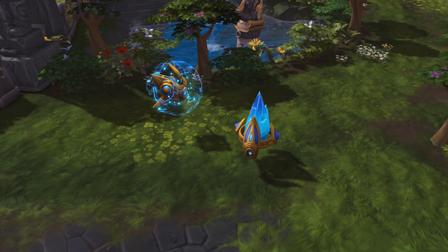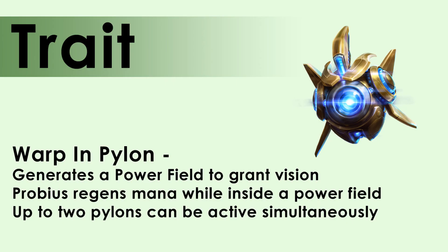Probius' trait is Warp in Pylon. Warp in Pylon generates a power field and grants vision to the surrounding area. Probius only regenerates mana while he's inside that power field, and you can have up to two of these pylons active at a time.